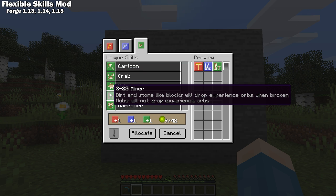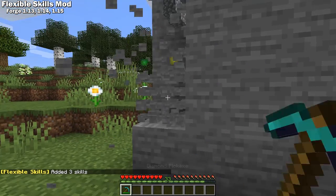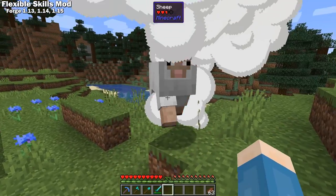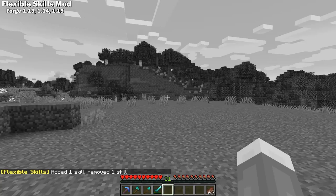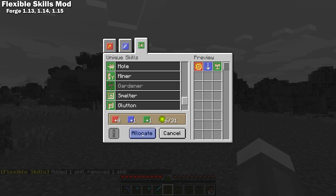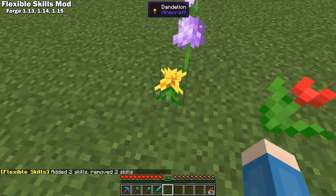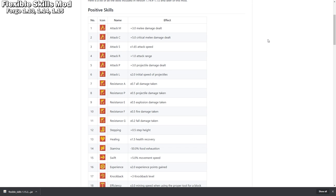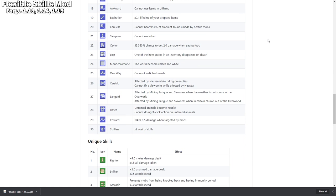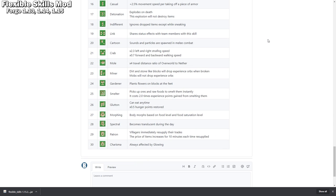Along with all the expected Minecraft skills that you'll find, like plus melee damage, efficiency, and mending, they've added some pretty original skills too, like cartoon, monochromatic, and gardener. This mod opens the possibility to have classes and enhance multiplayer. Here's a list of all the skills added by this mod — I'm going to page down through them very quickly, but if you want to take a closer look, you can scrub back and pause it to read them.